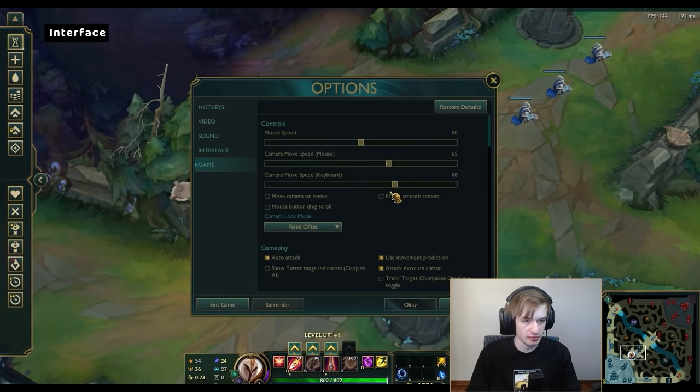For turret range indicators — should have it off so you get used to turret ranges. Use movement prediction — it's a very highly discussed option, but it doesn't matter. Use whatever you want; don't copy it just because someone else uses it. It's literally the least important setting. Attack move on cursor — if you don't have it on, attack move goes off your champion, attacking the closest target to you regardless of cursor position. I personally like to be precise and use my cursor to control things, so I have it on. Treat Target Champions Only as a toggle — I already said I prefer it on Hold, not Toggle.